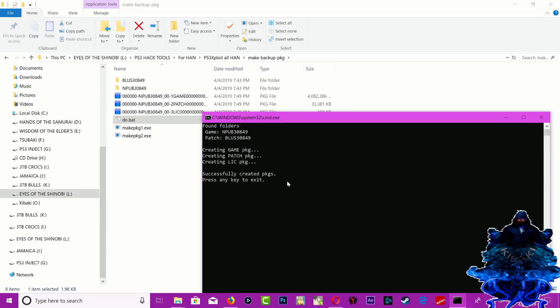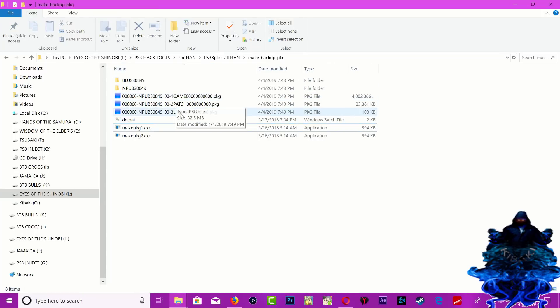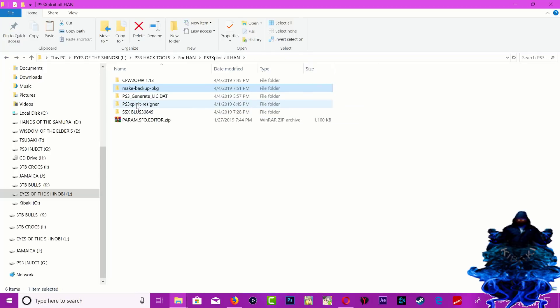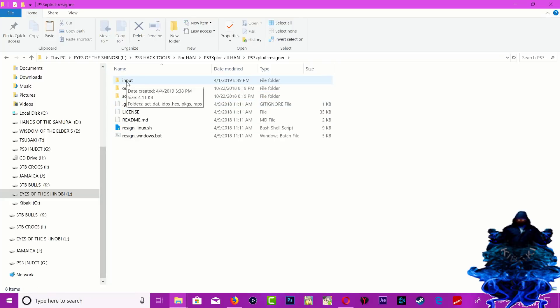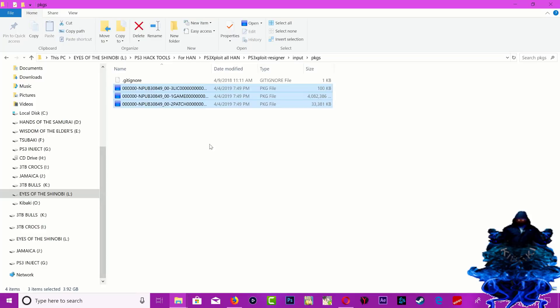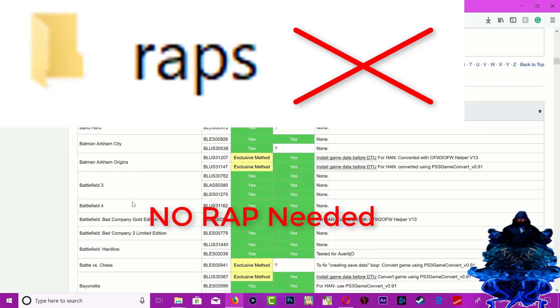You'll see 'successfully created PKG' - press any key to exit. The PKG is now ready. Delete the raw folder. Now cut the PKG files, go to PS3 Exploit Resigner, go to the input folder, and place your AT9 file, your ID PS file, and your PKG there. These games do not require RAP files - no RAP files needed.